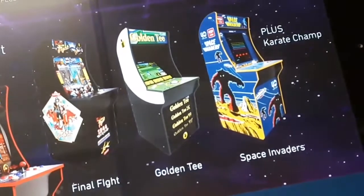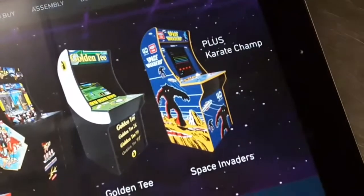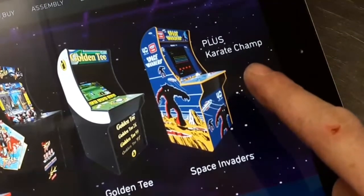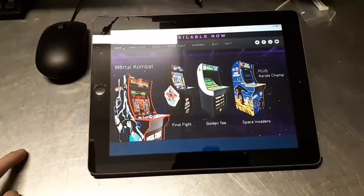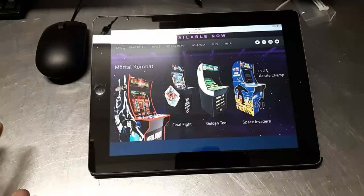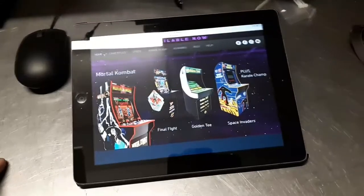And then we have Space Invaders, which most likely will be Space Invaders and Space Invaders Deluxe at minimum. And then it says Karate Champ, which they don't have the cabinet pictured here. I actually think that's a bad idea. If you have Mortal Kombat and Street Fighter, they're just going to be a hundred times better than Karate Champ. There are Karate Champ fans out there, but I just don't see them selling enough to make it worth building.